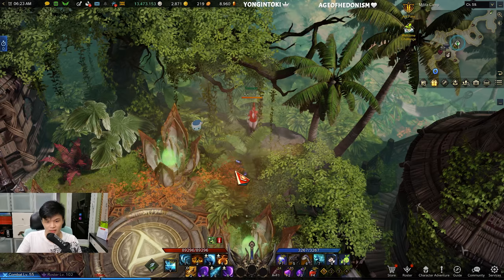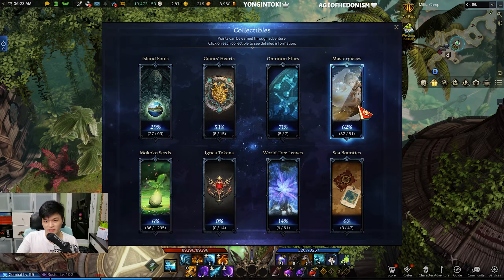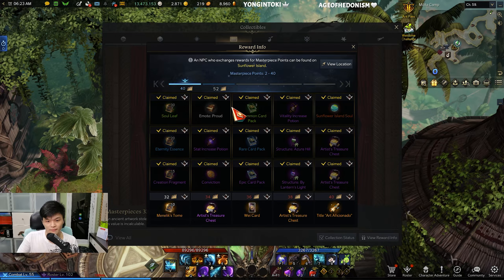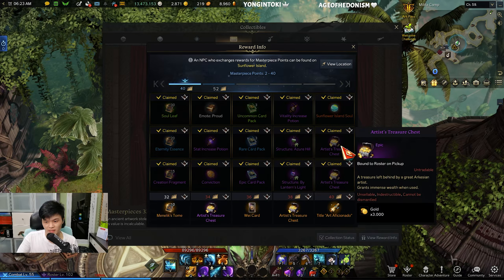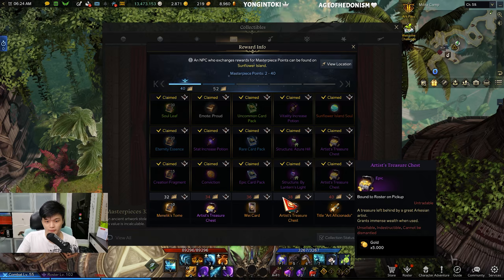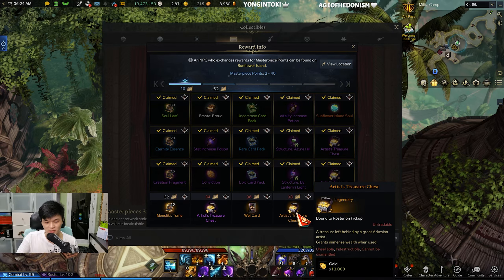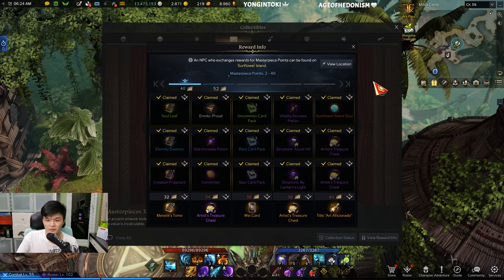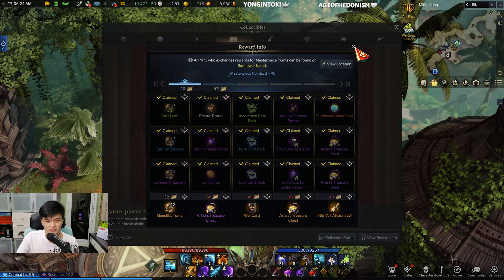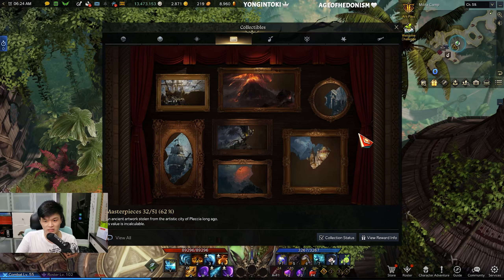The next method is collecting Masterpieces, which is one of the easier ways to earn gold. Once you collect 20 Masterpieces you get 3k gold, then at 30 you get 5k gold, at 34 you get 8k gold, and at 38 you get 13k gold. It takes some time to collect them all, but the amount of gold you can get from this is actually pretty good.